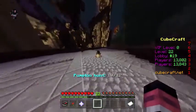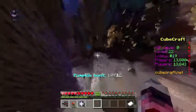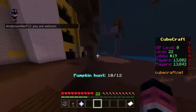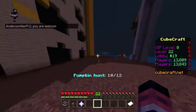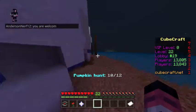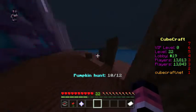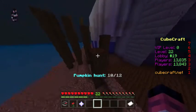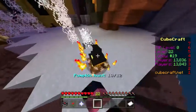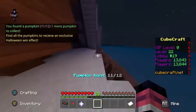After you hit that one, you're going to want to come up these stairs, and this one's fairly simple because it's right here. Then you're going to want to go all the way over here where you see these long poles — you're going to do these, and that's where that one is.